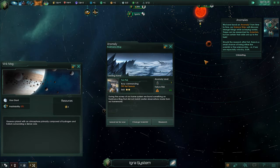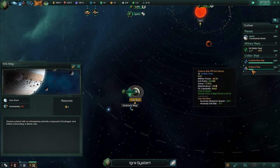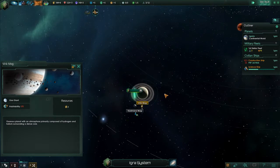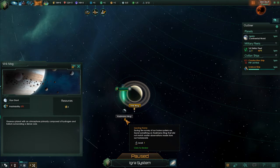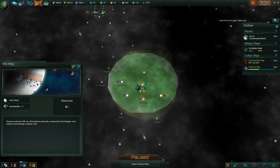We have found an anomaly! Basically it's like a little impromptu event. You can leave it, change the scientist if you have a higher-rank one, or just research it. You'll see the level of the anomaly and the failure risk. Whenever you research an anomaly it stops whatever the science ship is doing, so if you're in a rush to get a solar system surveyed you may want to pass on it for now. Since we're in no rush, we'll hit research. You can track it on the right-hand side, and it has a cool microscope icon visible even when zoomed out — really handy when you start taking over large swatches of the galaxy.